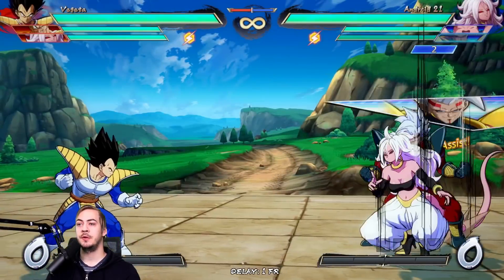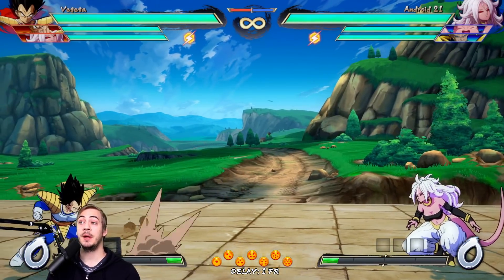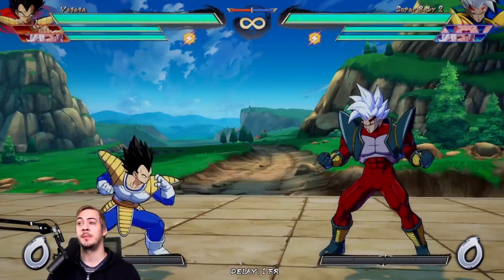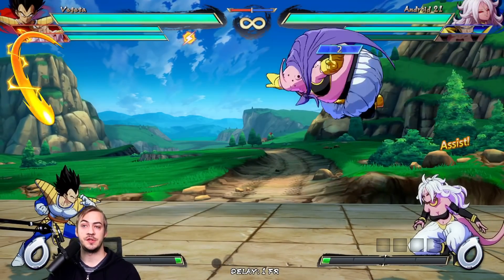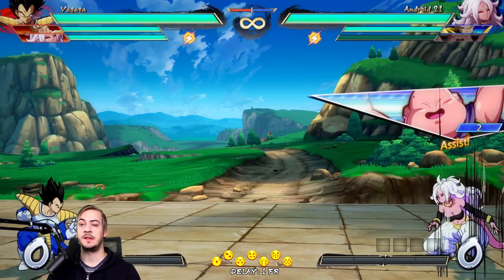Earlier I mentioned that anti-airing this with a 2H is kind of a scary thing to do. By the way, you can anti-air a lot of other assists like this — there are a lot of tracking assists in the game that are actually upper body property. Fat Buu's assist is a good example: his is actually airborne so you can always just anti-air it, but you could also just jab it. Whatever works for you is what you should use.